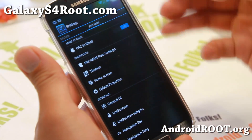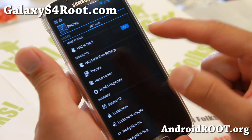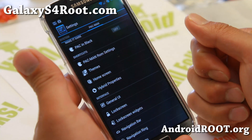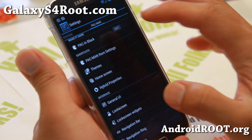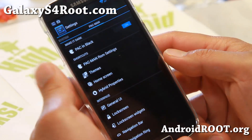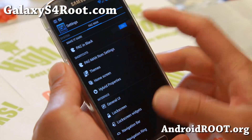Now if you go to System and swipe to the right, you'll be able to make everything black here. That should save you battery life because the AMOLED screen on the Galaxy S4 does not use any energy when it's completely black. So if you turn it on, you will be able to save some battery life, and also if you use a black background, you can save additional battery life.